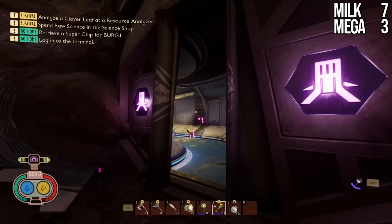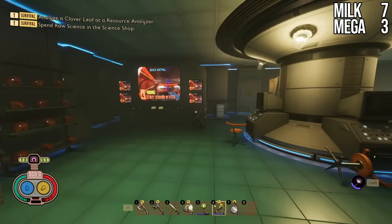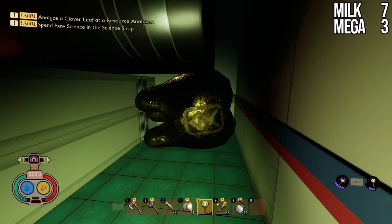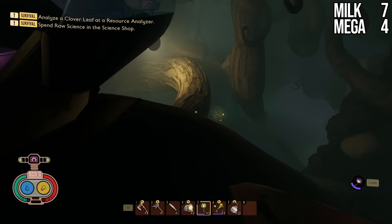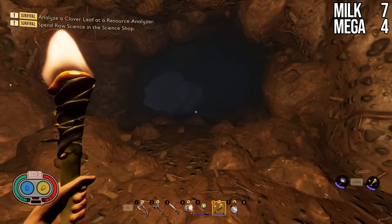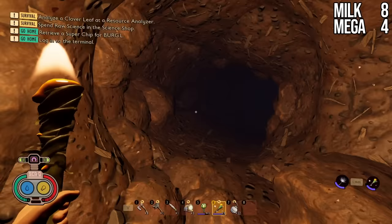Now we're heading inside the Oak Tree Lab for a couple more before going to the Koi Pond. First, go down to the little room over here — use the Biometric Scanner, come down, grab the Raw Science, go left, and under here you'll find a Mega Milk Molar. Then head back up into the Oak Tree Lab, go past where Burgle spawns, cross this root, and straight across you'll find Upgrade Rocks as well as a Milk Molar back here. Make sure you grab this one.